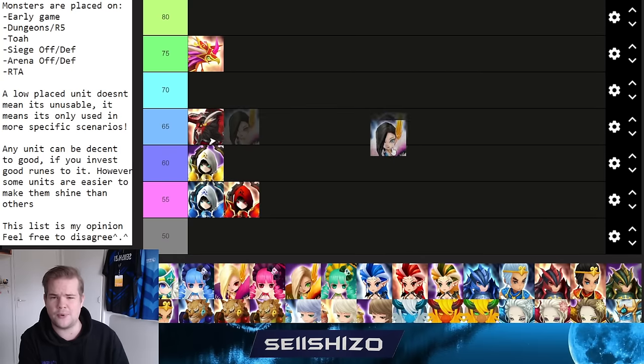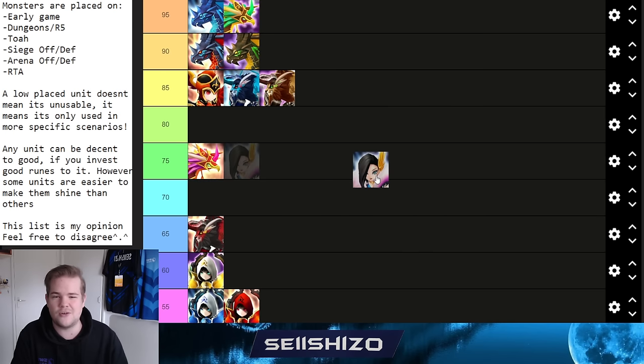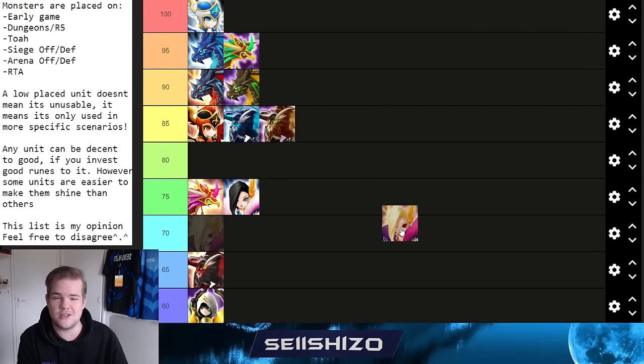Moving to the Oracle family: Praha gets a 75. She's mainly an RTA unit — occasionally seen in old arena or siege defense but not common now. In current RTA meta she's okay but not exceptional. Build her with crit rate in slot 4 for cycling on S1, Vio Nemesis or Vio Will, lots of HP, and additional damage artifacts based on speed or HP.